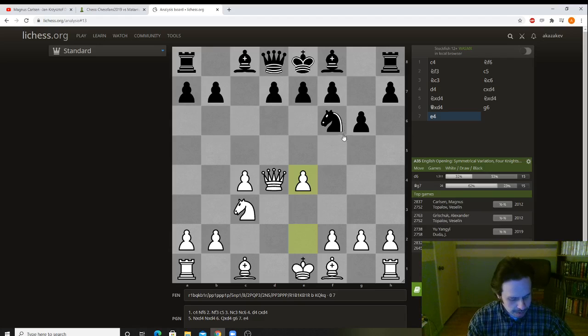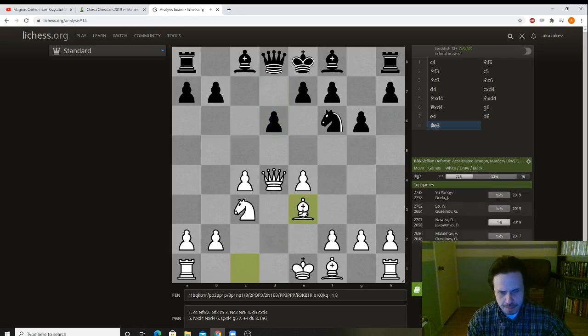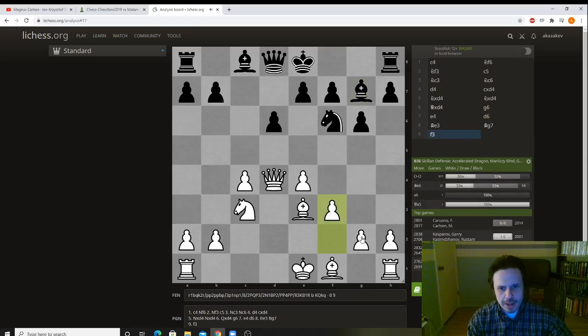So what happened? d6 — nothing special. Black is getting ready to bring out his bishop. Bishop e3, developing the bishop. At some point our queen might have to move — if it moves, it would have to move to d2. Bishop g7, f3 — white continues to build his center. Eventually we will have this very nice structure which will make it very hard to challenge our center.